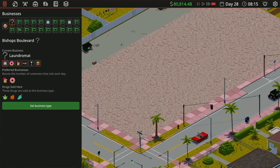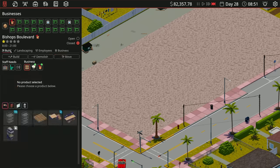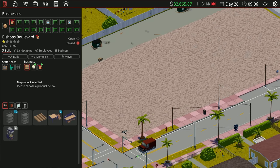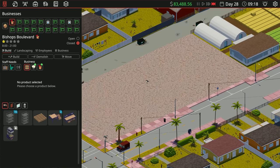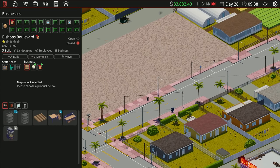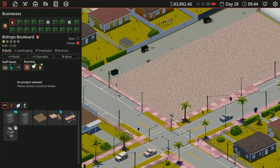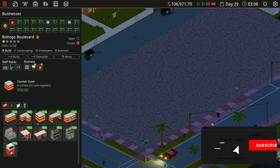We're going to set the business type: top license, clean your own business, successful customer toilets, all products available, marketing, business on buildings. Let's get into build. We have a kitchen, a dining area, and a storeroom. I'm not sure where they're going to park to store stuff — maybe over here or over there.